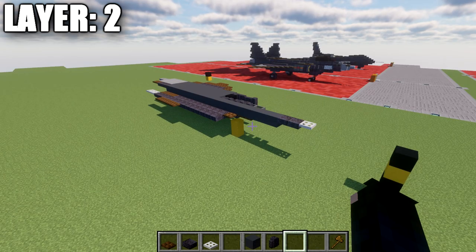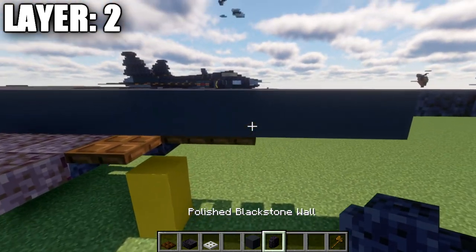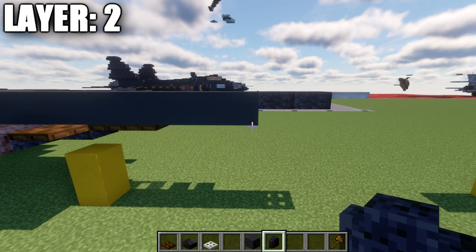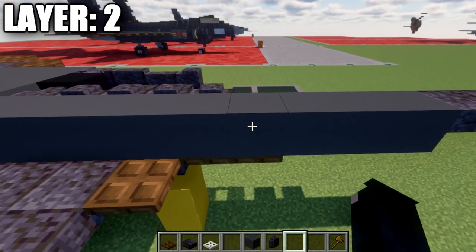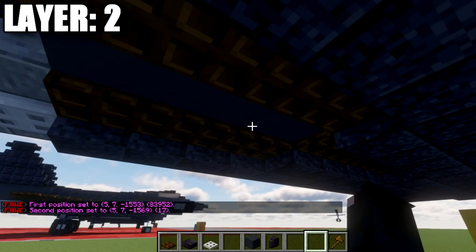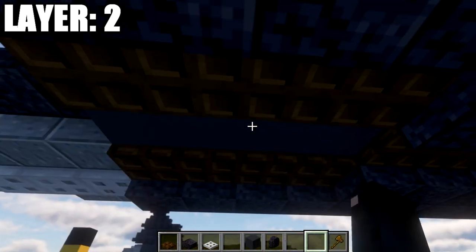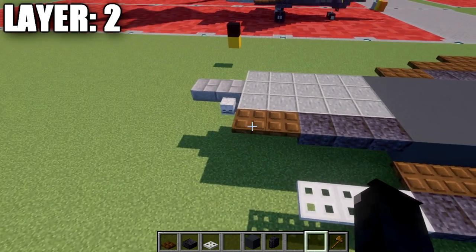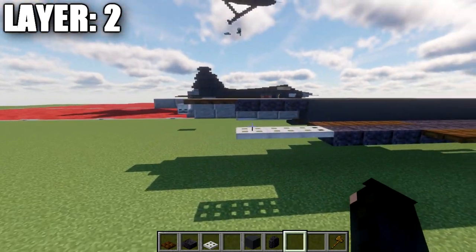Moving into layer two, place a gray concrete block on top of the front dark oak trapdoor, then three gray concrete blocks overhanging past it toward the front, followed by two polished blackstone top slabs and an iron trapdoor on the end. Going back from the first gray concrete block, place a row of seventeen gray concrete blocks, filling in the space between the dark oak trapdoors from layer one. After that row, add three polished blackstone top slabs, then two dark oak trapdoors for the centerline.